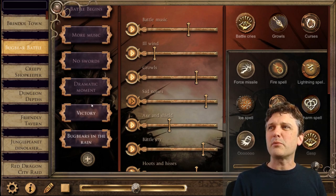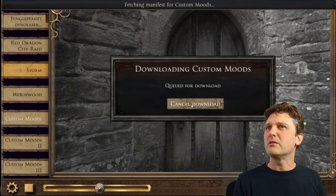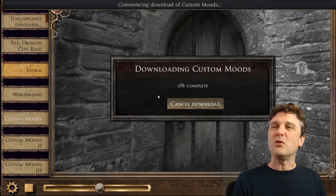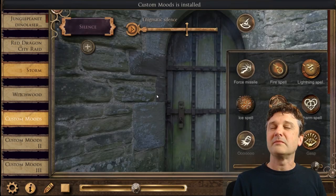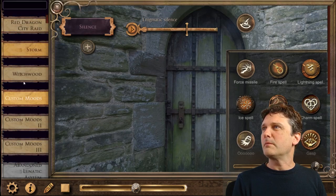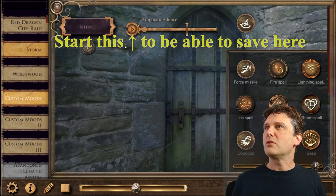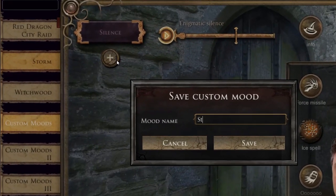What if I want to keep these presets all in one useful place? We have a nice little thing here called Custom Moves, which I shall quickly install. I can save that storm — start the storm, Hide of the Storm — and go 'Storm Before Battle'.